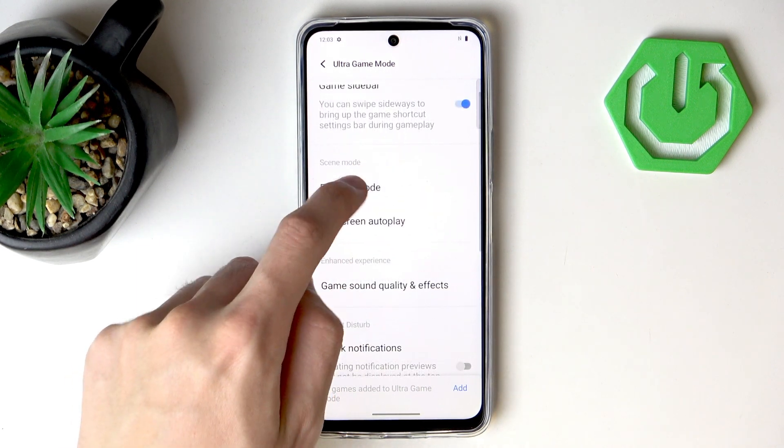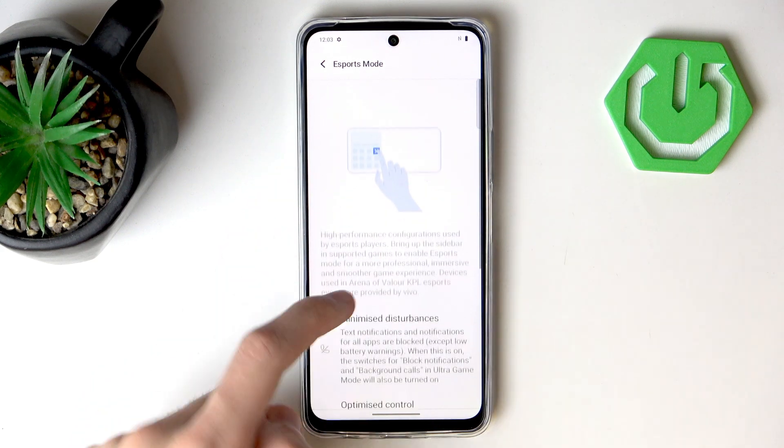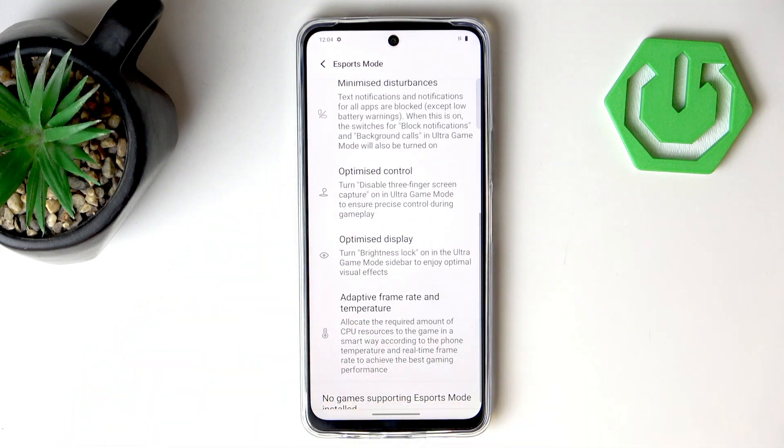You can also check out eSports Mode — while we can't really activate it here, you will see that it does improve your overall quality and also blocks notifications and calls. So not only will you have better performance in gaming, but also peace since you won't get any notifications or calls. There is also Adaptive Frame Rate and Temperature control so you have the best possible frame rate and quality.